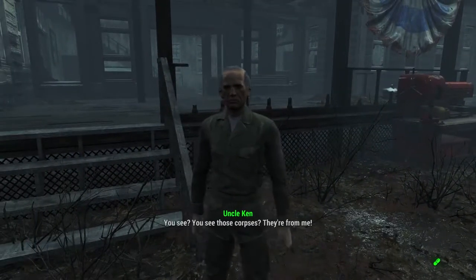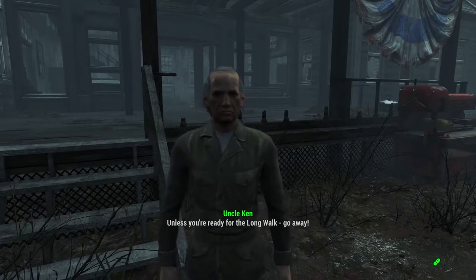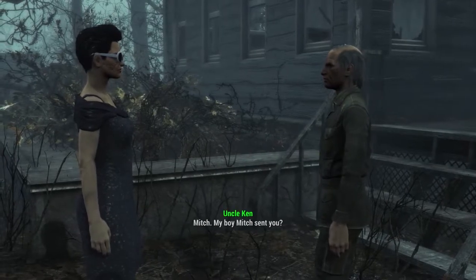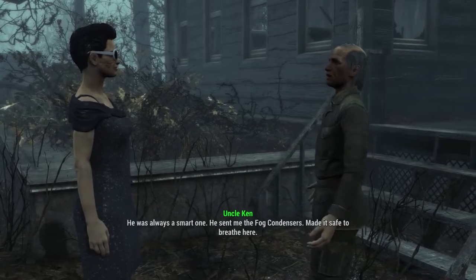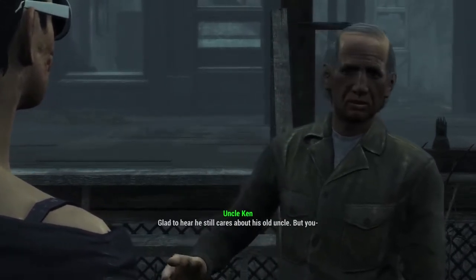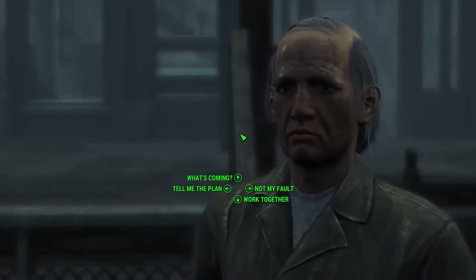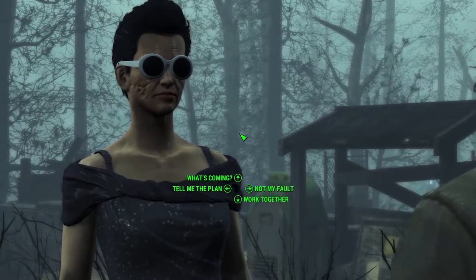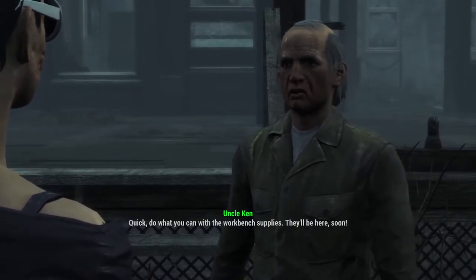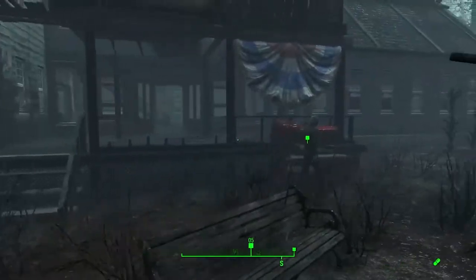Hello Uncle Ken. Nice to meet you. You see those corpses? They're from me. Unless you're ready for the long walk - go away. I like you, you're a proper crazy person. Mitch is worried - your nephew's worried about you, he sent me. Mitch? My boy Mitch sent you? He was always a smart one. He sent me the fog condensers, made it safe to breathe here. Glad to hear he still cares about his old uncle. But... they're coming! Okay, is there actually someone coming or are you just mad? What's the plan, Uncle Ken? Let me think - I haven't reset my traps or repaired the defences. Quick, do what you can with the workbench supplies - they'll be here soon. Where's the workbench, Uncle Ken? Right here.